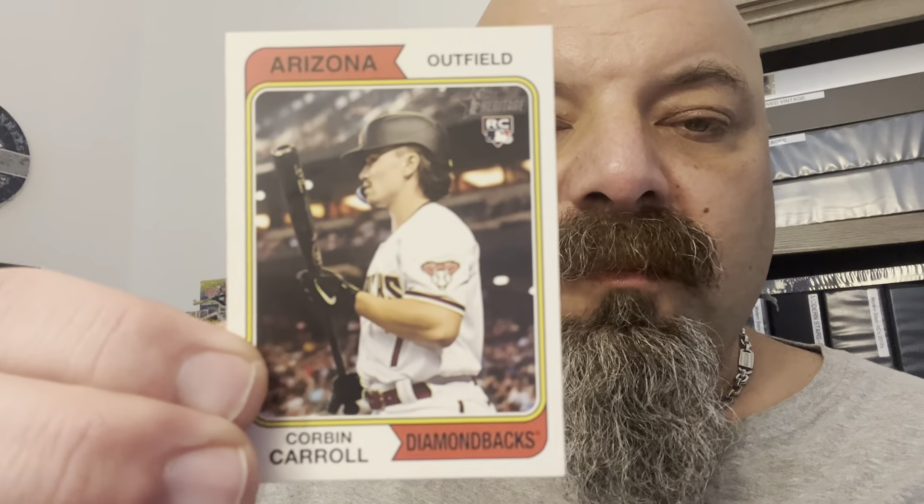I did get this nice Corbin Carroll image variation, so that came in my box — pretty cool. For chrome, I got a chrome refractor of the Michael Harris rookie card, slash rookie cup card. That's definitely cool.